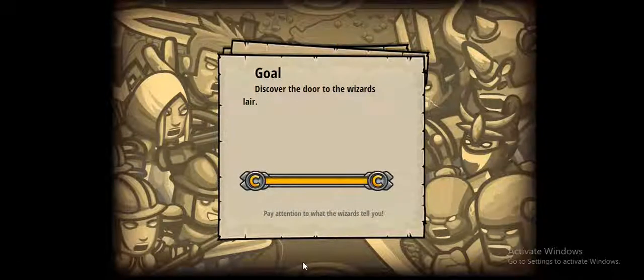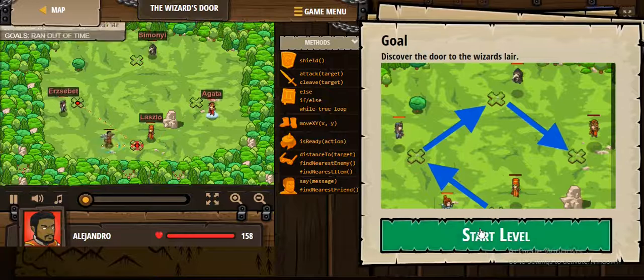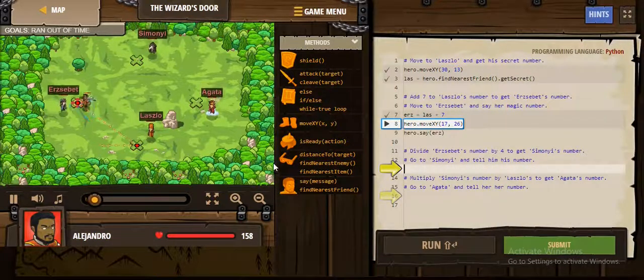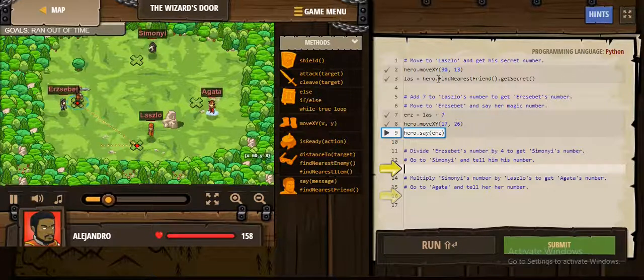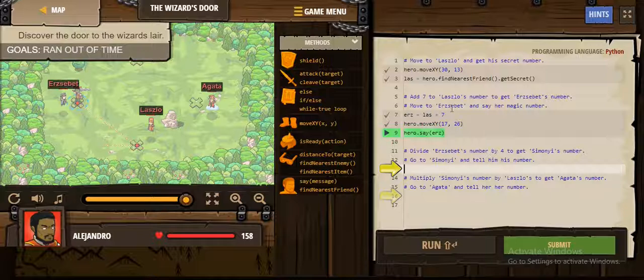Discover the door to the lair. First we move to Laszlo's position. We get a secret number from Laszlo and put it in the variable Laszlo. Then we have to add 7 to this number to get Elsbert's number. Then we move to Elsbert and tell him that number.